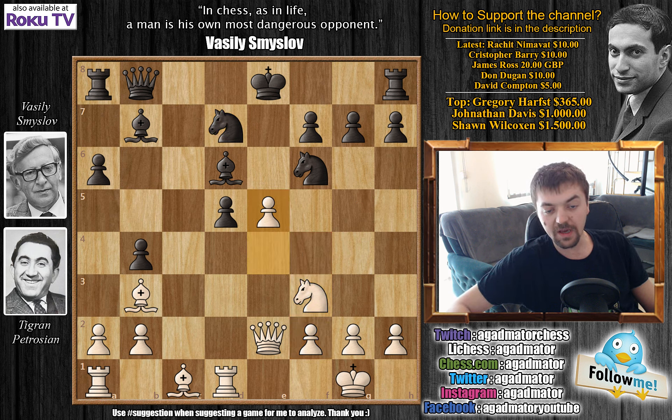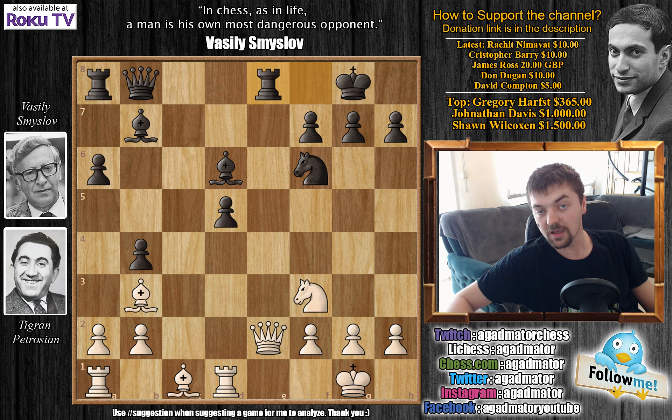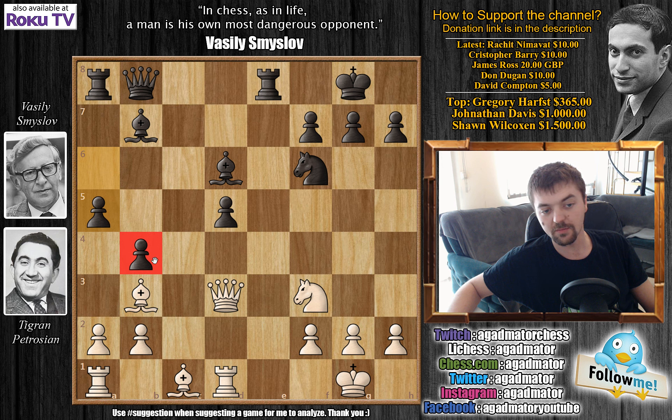Instead of capturing, first castles, and now knight back to f3, as now the knight was really attacked on e5, and also the knight now protects the h2 pawn again. We have rook to e8, attacking Petrosian's queen, queen to d3, and now a5 — with the idea of giving some additional protection to the b4 pawn, and also a4 might be an idea in the future.